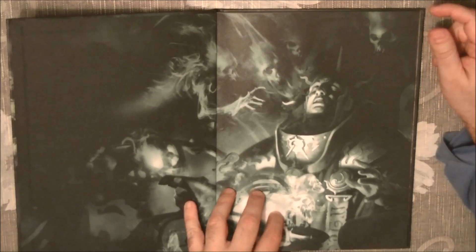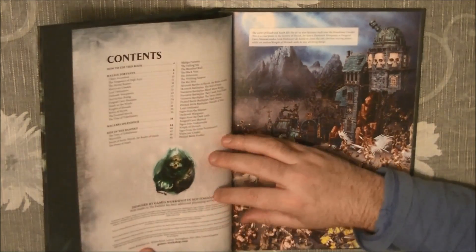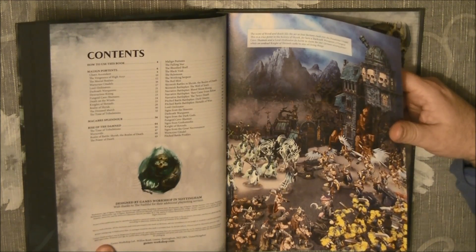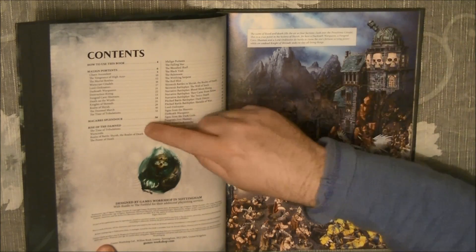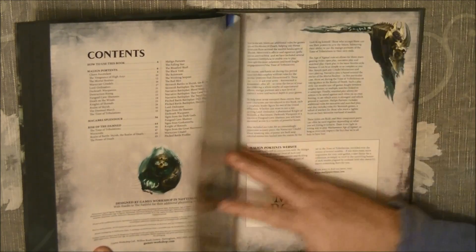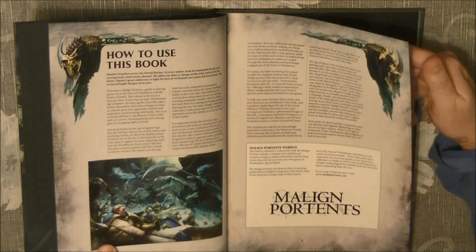We have very nice artwork all over the book — I think it's very well done. The first part goes up to page 33 and is fluff, then we have a showcase, and then later on we have the rules. Here is the first explanation and introduction on how to use the book.